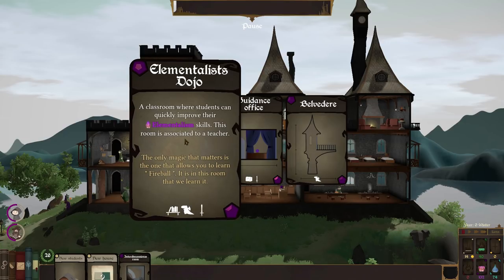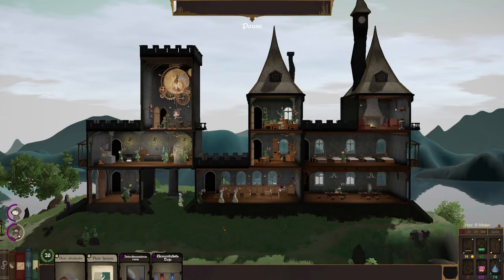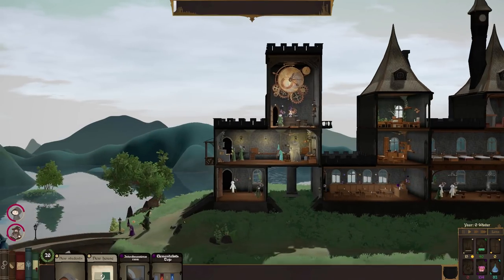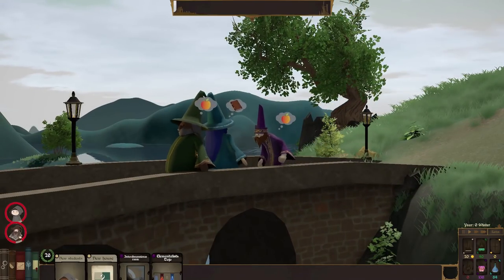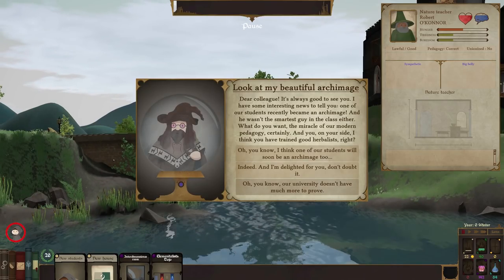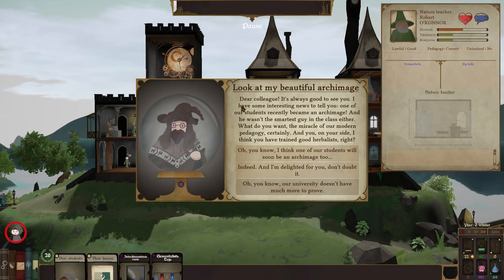Getting the elementalist dojo means we'll need more teachers. Also, do we need to pay the teachers periodically? We've only got 14 gold. Let's move time on and see if we get any money. We could do with more money because people will be very cross if they're not paid. The teachers appear to be hungry - and the refectory is just for students. Hello, sir - a beautiful Archimage has appeared. He has some news: one of their students became an Archimage, not the smartest student in the class either.